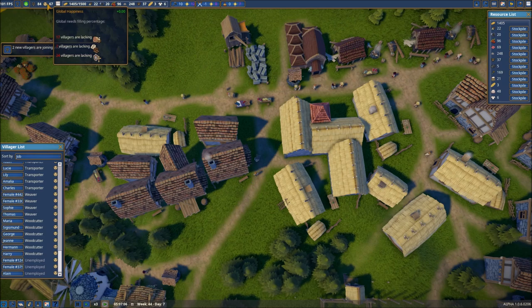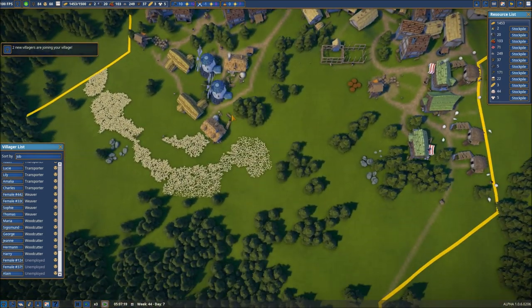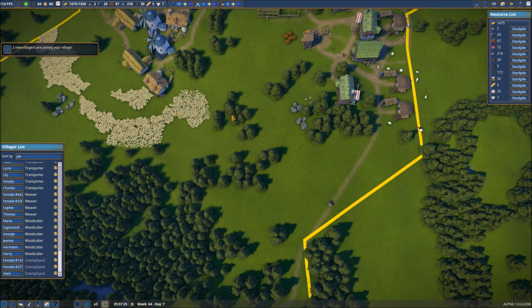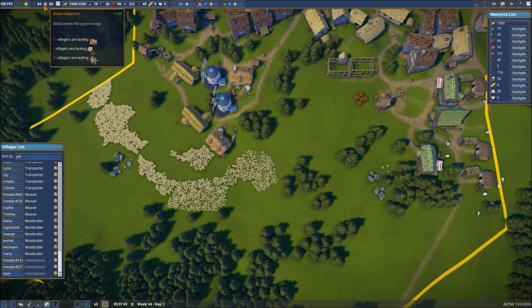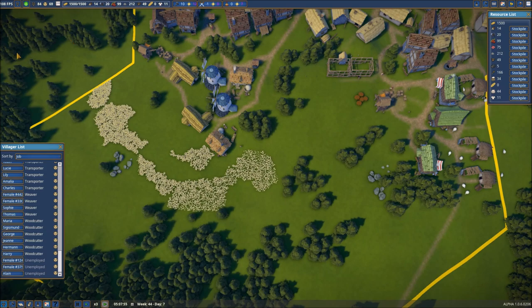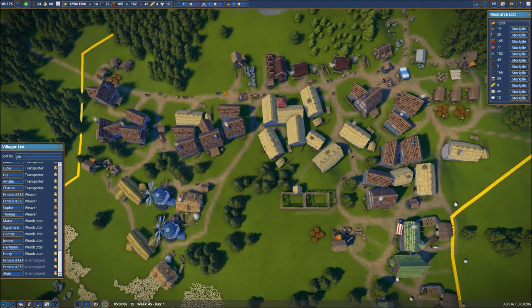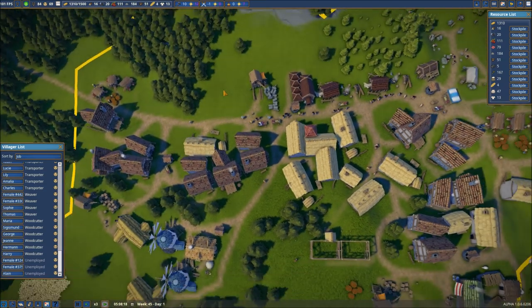Our happiness is going down. This is actually good that this has happened because it gives me an opportunity to talk about what happens if the happiness gets too low. We will actually start to see people leaving — I don't think it's happened yet, but I could have easily missed it. We'll keep an eye out for that. Hopefully that won't happen, but you just never know.